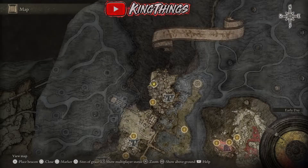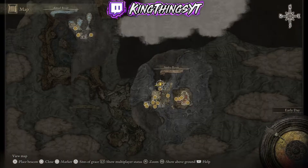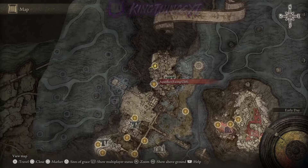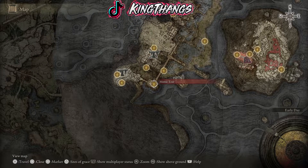The way you do it is by going to the Underground World. I don't know if you guys knew this, but to switch between maps you just hit your R3 button — it toggles between the main map and the Underground World. The location we want to be at is the Aqueduct Facing Cliffs.